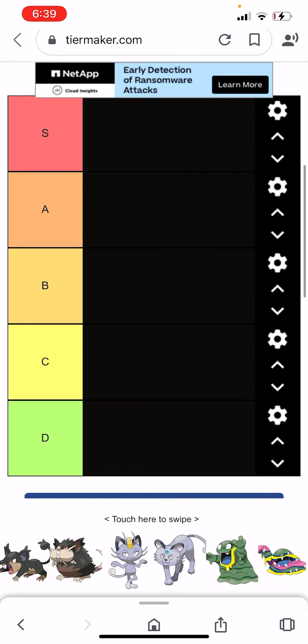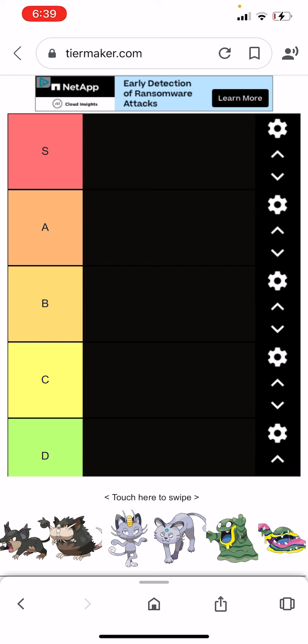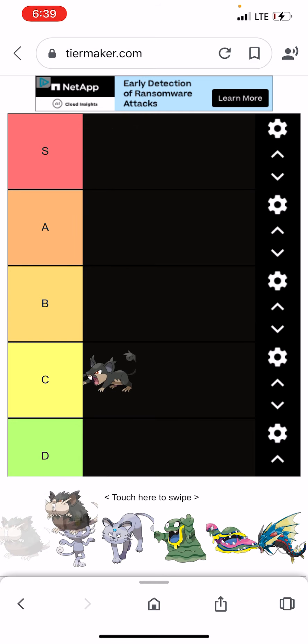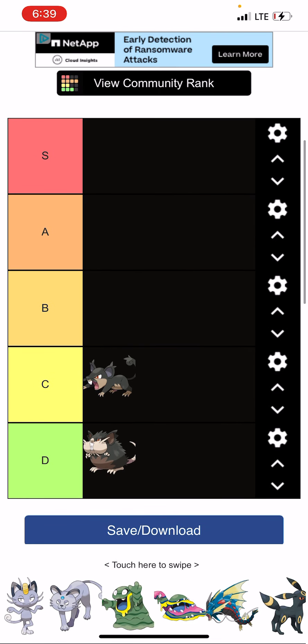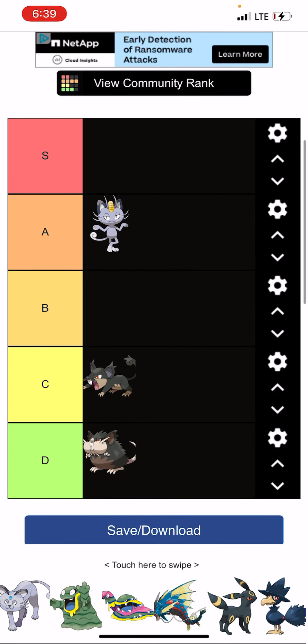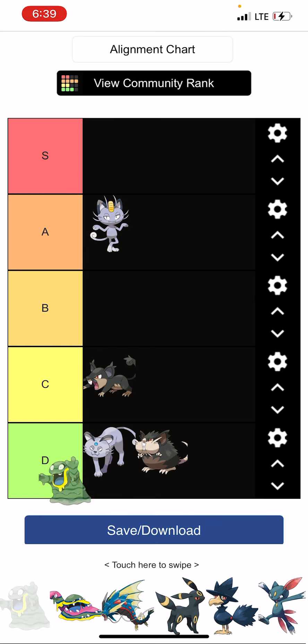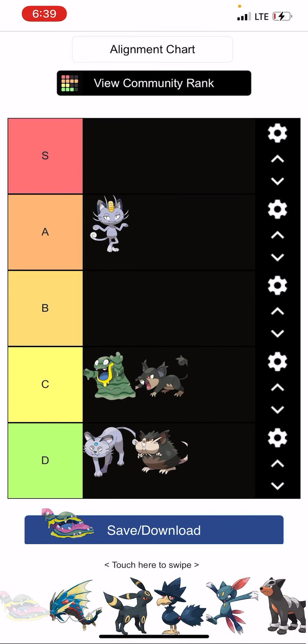First up, we have a bunch of Alolan forms, because there are no Dark Type Pokémon in Gen 1, except for Megas. We have Alolan Rattata, which is cool, Alolan Raticate, which is trash, Alolan Meowth is cool, Persian is trash, and Alolan Grimer and Muk are solid.